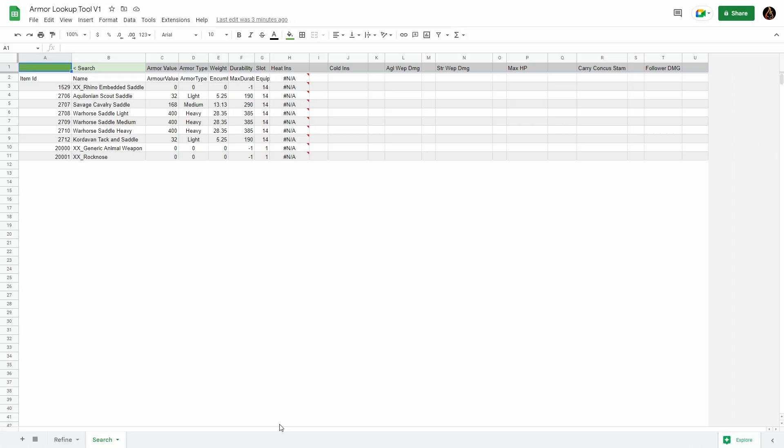Welcome to the Armor Lookup Tool. We have two tabs to look at here: the Search tab and the Refine tab. We're going to start off taking a look at the Search tab.